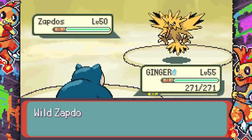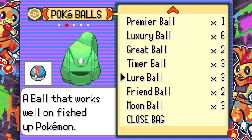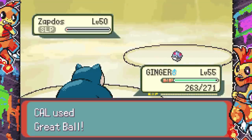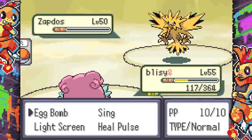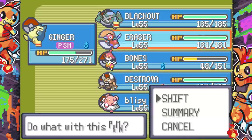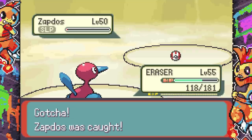After about 10 turns, the Timer Ball starts working and we caught Zapdos! That's so cool — we caught Zapdos! I have to swap out Blissey to make room. Zapdos has a perfect moveset ready to go and a Rash nature, which is actually not bad. The poison still ticks in the background, which is annoying. I use a Modest Mint to make Zapdos Modest instead of Rash since there's no need for it to be Rash. Timer Balls are definitely the most powerful catching tool here.